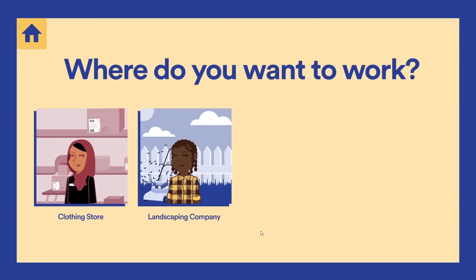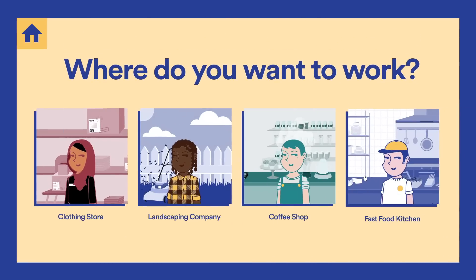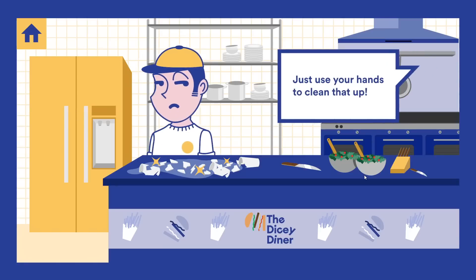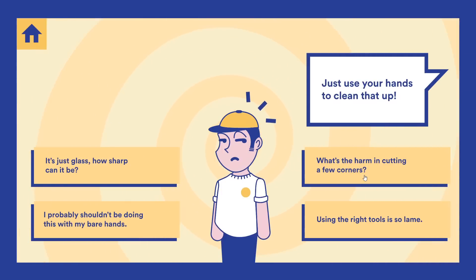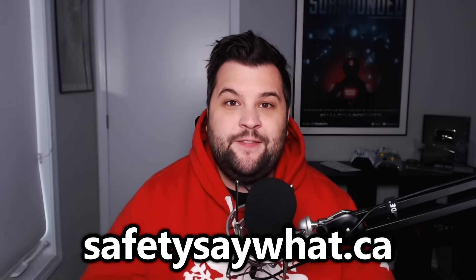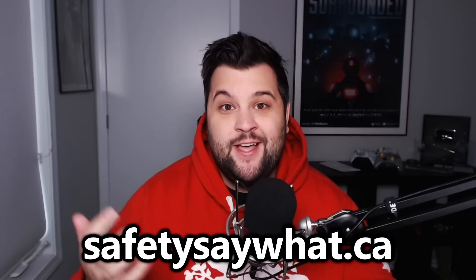Before continuing with our list of games, I want to tell you about today's sponsor, Safety Say What and their new interactive tool Hazard Hunch, which teaches young workers about workplace safety. You can try it now — put yourself in a workplace scenario and see if you can make the right decisions to stay safe. I was able to get 100%. I'm partnering with them to tell you that safety should never be something you have to deal with at work. To play now, click the link in the description or check out safetysaywhat.ca — they also have a lot of tools to help you while you're there.